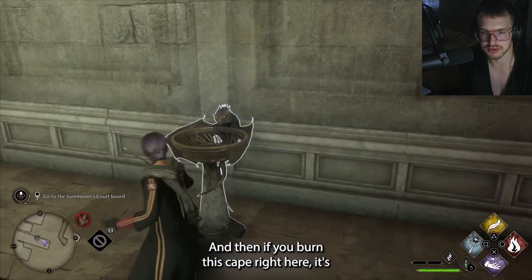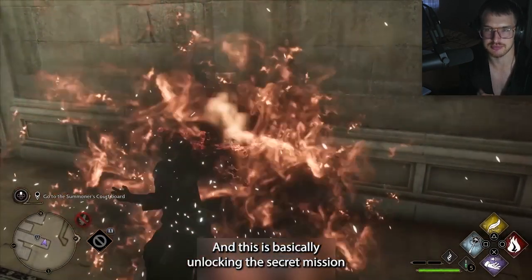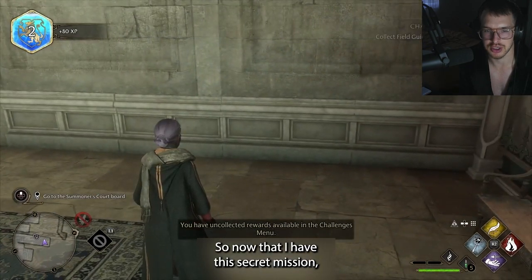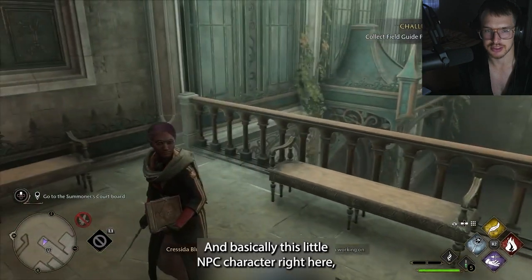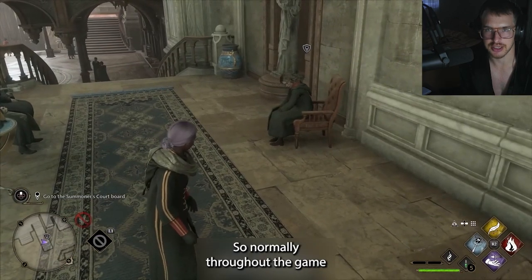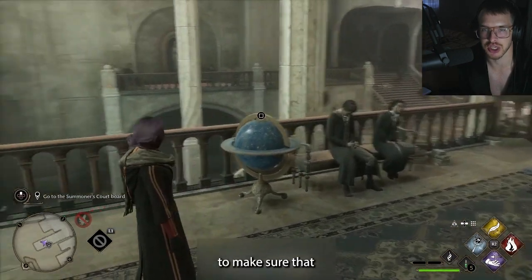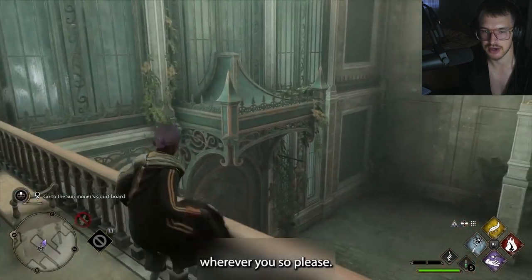If you burn this cape right here, it's going to give you a little mission — basically unlocking the secret mission to set the abilities free. Now that I have the secret mission, I have a path I need to follow. This little NPC character right here — these guys are just not going to be looking at you. Normally throughout the game these characters interact with you, but now they don't even notice you. That's like a third check to make sure these characters don't notice you and you have the ability to jump and run wherever you please.